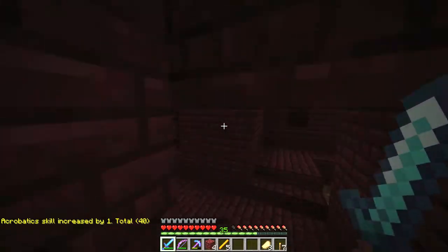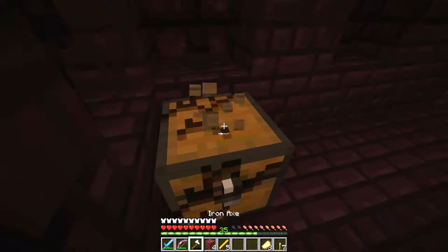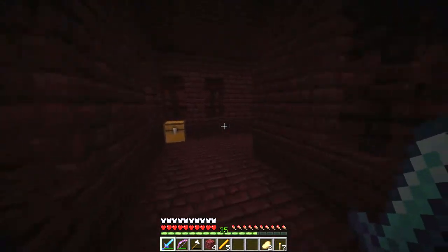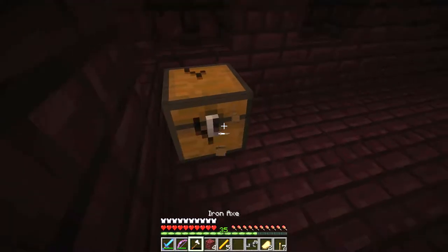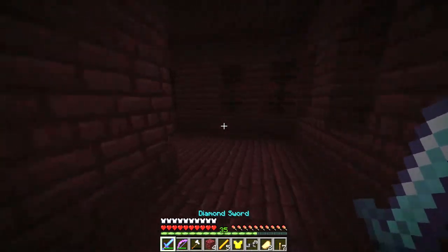Let's go this way a bit and see what we find down here. Golden chest plate - not really something I want. Iron horse armor - not the greatest. Another chest. Let's do another golden horse armor. I think I'm just gonna leave some of this stuff here because at this point I don't really want all of this. I don't use the golden chest plate or the horse armor.